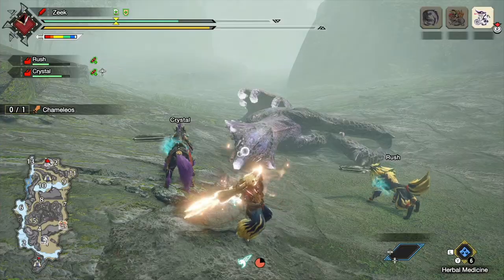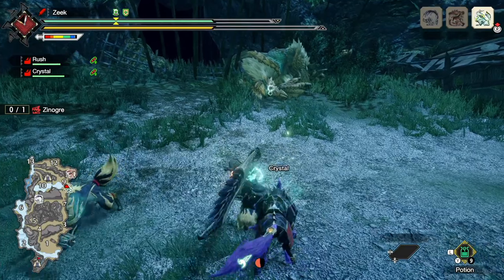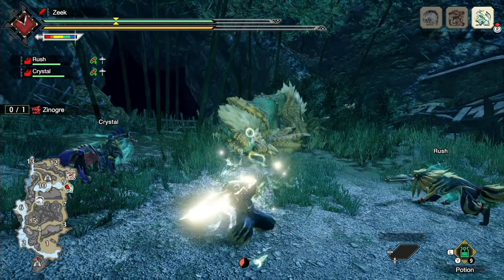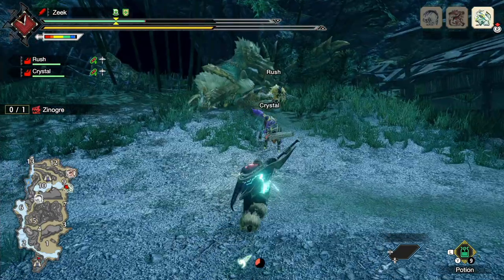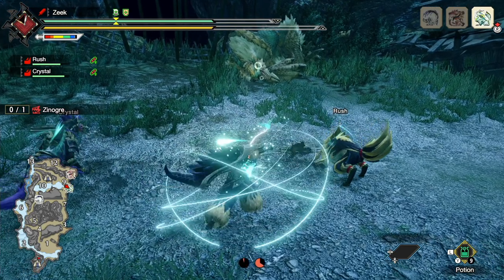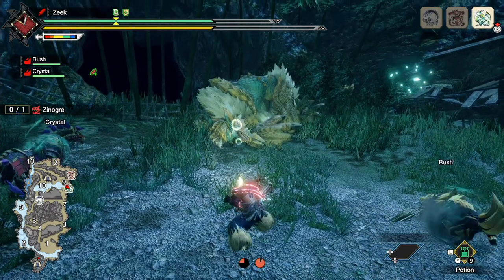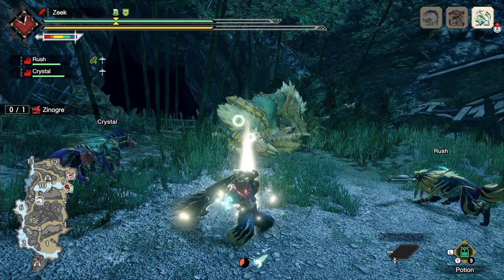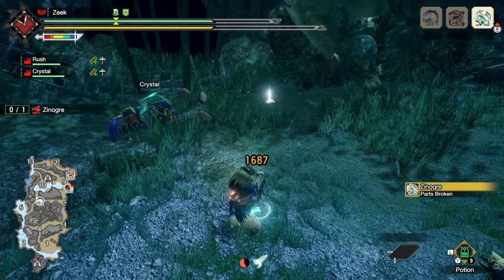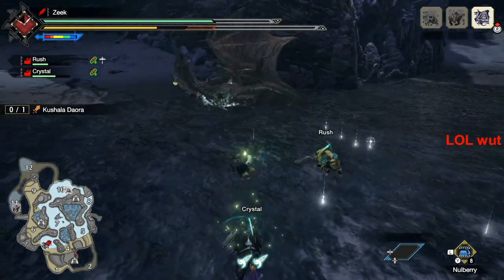If you have True Charge Slash equipped, it's similar but a bit different. True Charge Slash doesn't have the full 360-degree scope of Rage Slash — it's more like a fan in front of your character, not a full 180 but close. So instead of being adjacent, you want to use Adamant Charge Slash to position yourself a bit further back than optimal, then go into your True Charge Slash animation via a tackle or unleashing the Adamant Charge Slash. Remember: you want the second hit of the True Charge Slash to connect — that is your big damage hit. The first one will wake up the sleeping monster and you'll lose your bonus if that's the one that connects.